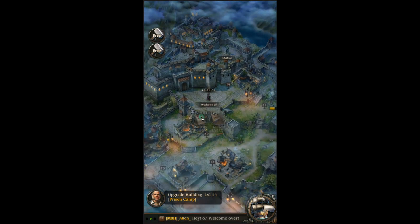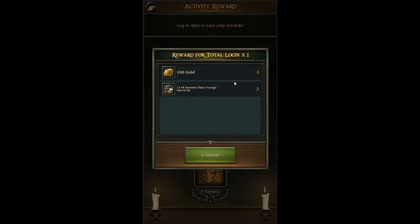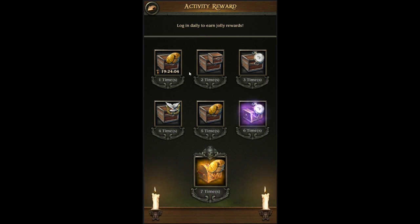When you start out you're going to have little login rewards, and after those it turns into one-day rewards. Every 24 hours you will get something — for me I get 300 gold and some voyage speed ups — and then it changes every day. Make sure you guys collect that.